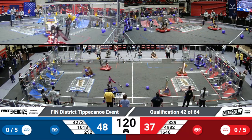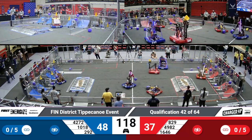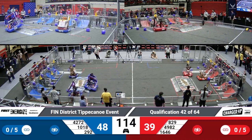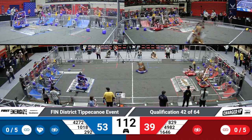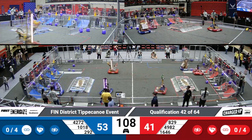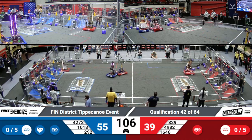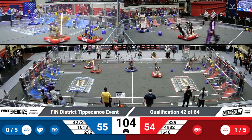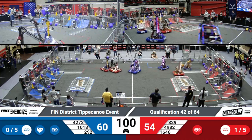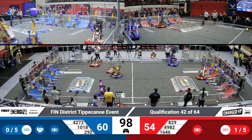8-29 already demonstrating how great it is at cycling, moving quickly across from their loading zone into their community. 8-29 placing the cone now onto the upper along with three of the Red Alliance partners. Blue is quickly cycling as well. 8-29 with their unique arch design, quickly tossing into the upper hub for five points and making their way back over to the loading zone.